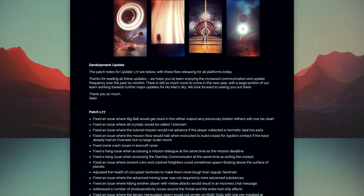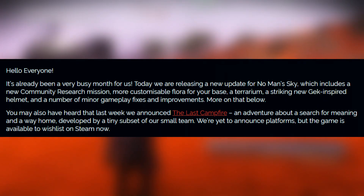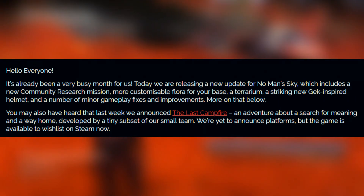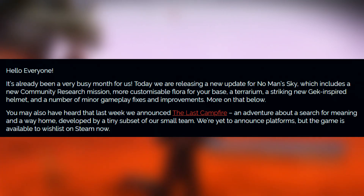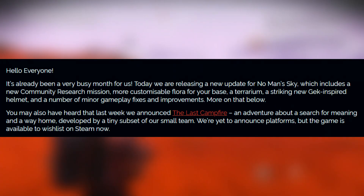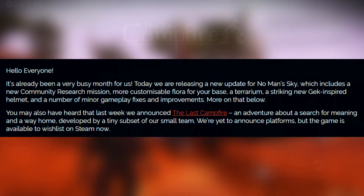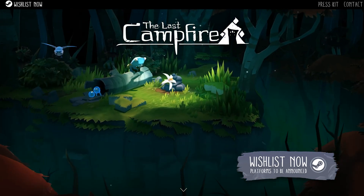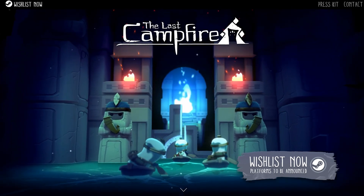The message begins with a hello from Hello Games: it's already been a very busy month for us. Today we are releasing a new update for No Man's Sky, which includes a new community research mission, more customizable flora for your base, a terrarium, a striking new GAK-inspired helmet, and a number of minor gameplay fixes and improvements. We also have a small message regarding The Last Campfire, which seems to be a new game created by them. No platform has been announced yet, but you can add it to your wish list on Steam right now.